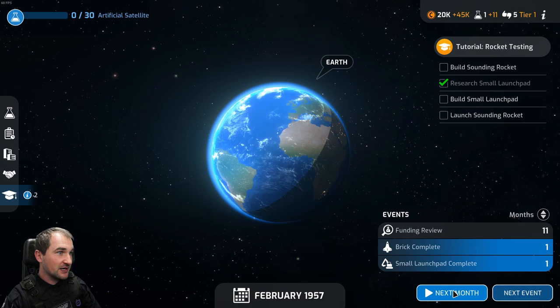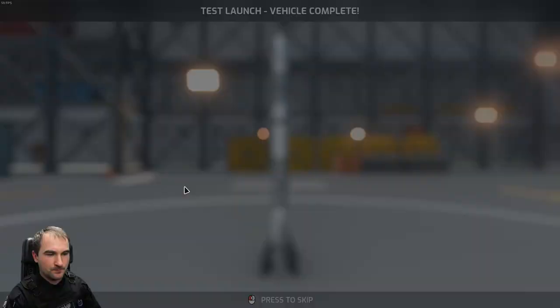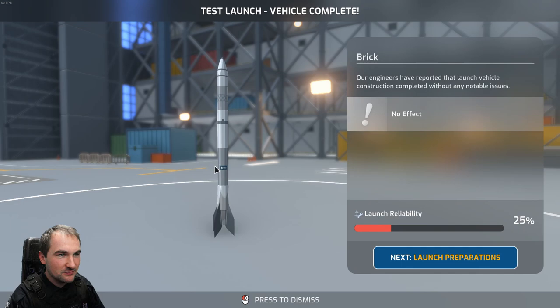Brick complete! Next month. Small launch pad is complete - it allows the launch of small vehicles. It's so small - look at that, it's only about three meters. Test launch vehicle complete. Our engineers have reported that launch vehicle construction completed without any notable issues. Launch reliability 25%. Let's do this.